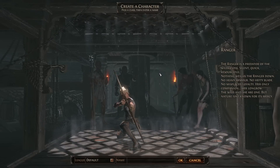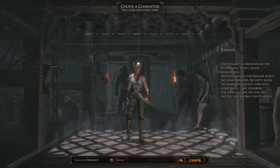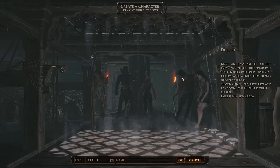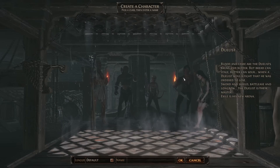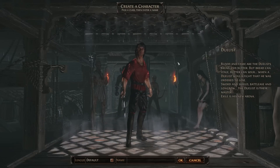To sign up for the closed beta for your chance to get in and play for yourself, all you have to do is visit the website — the link is below in the description of this video. Once you're there, there's a clear sign-up for the beta button that you can click and create an account, which will sign you up.